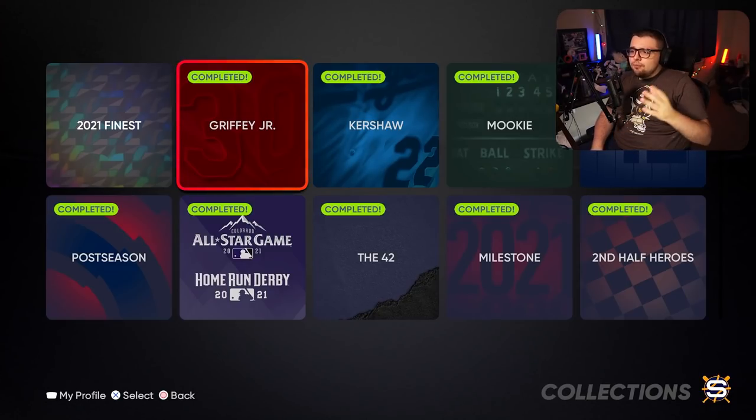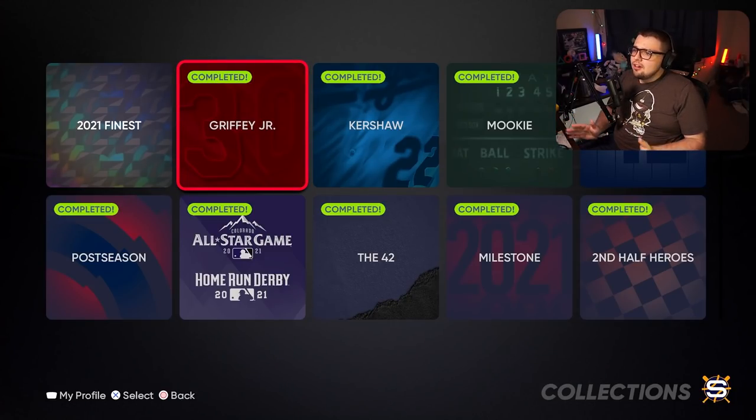Do things like Team Affinity Season 5, Season 4, Season 3. If you've been playing the game, especially the last three seasons of Team Affinity are going to give you a lot of progress. If you're close to finishing them or a little bit behind, I really would recommend taking some time and doing that. It'll give you a lot of free cards, a lot of free packs, and some stubs so you can buy some cards.